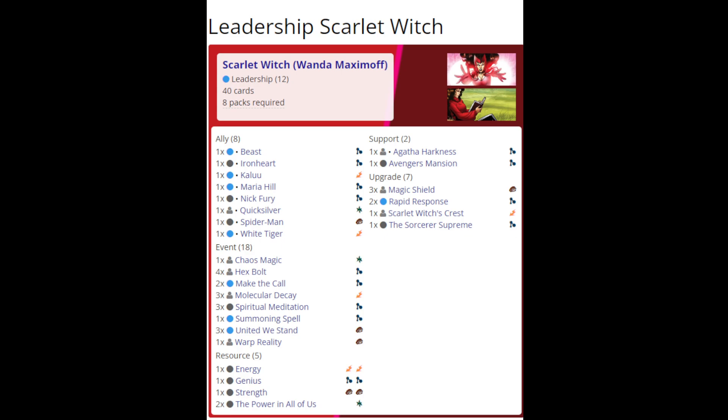The first one on screen is a pretty standard leadership list, at least standard according to my standards of what I usually run. We've got just the strongest leadership allies: Beast, Kaloo, Maria Hill, White Tiger, and I like to run Ironheart and Spider-Man Miles Morales. Then we've got Make the Call, Summoning Spell, United We Stand, Rapid Response, Spiritual Meditation, and the Sorcerer Supreme.